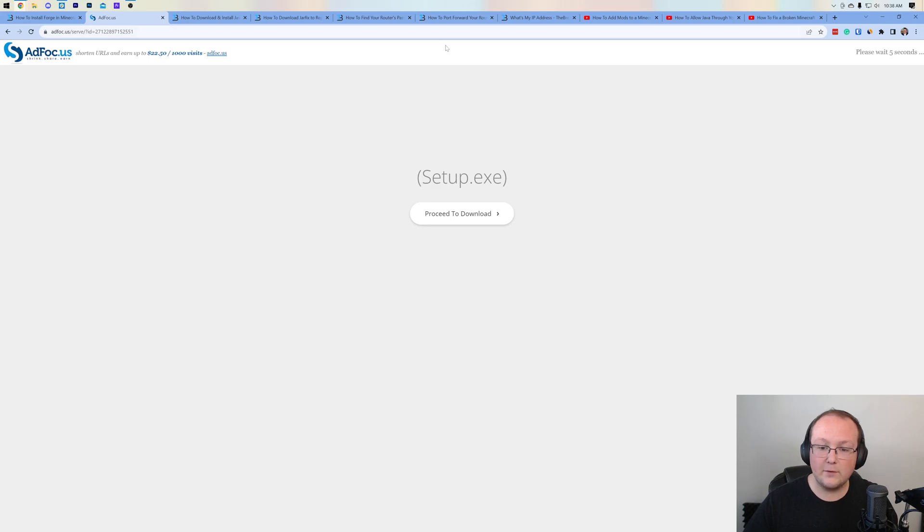That may take you to an ad page — stop! Don't click anything on this page whatsoever. Just wait about 10 seconds, and after about 10 seconds a skip button will appear in the top right. Click that skip button — it's the only thing you want to click on this page. Then a file will start downloading. As long as Forge is in the title of the file, keep and save that file. If Forge isn't in the title, stop the download and delete it, because you accidentally clicked something other than the skip button.